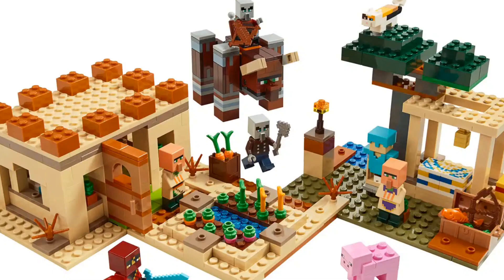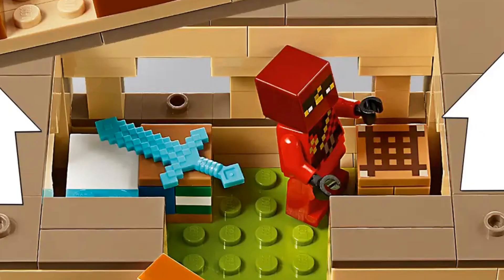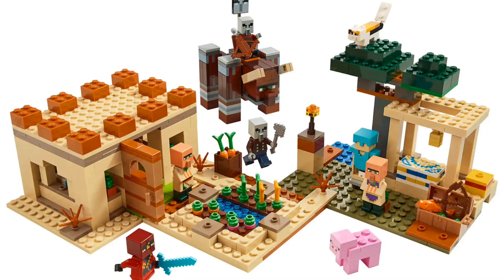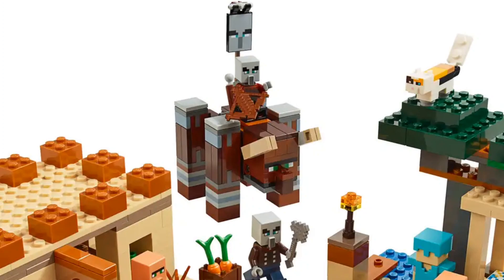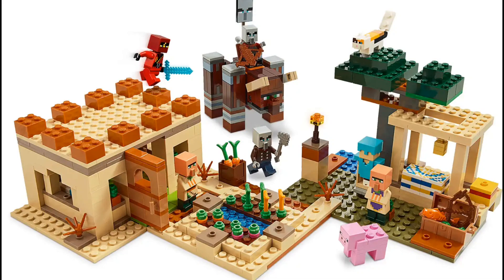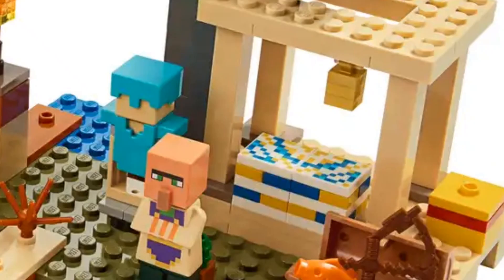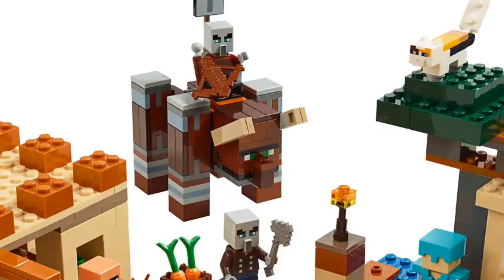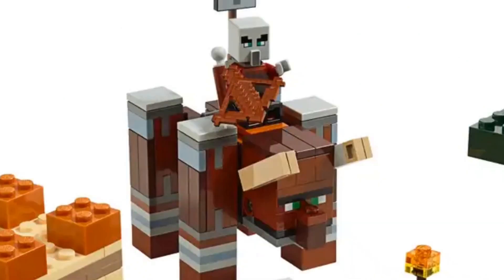Next up is the Illager Raid, which came out all the way back in 2020. It was a great set with some really cool minifigures. It was a desert village, and we hadn't got that yet, so it was pretty cool to see. It has a few inaccuracies but it's still quite cool — it has the well, the bell, the big village house, and a farm. The main draw was probably that it came with pillagers, which is what everyone wanted, and of course the ravager, which is brown for some reason.